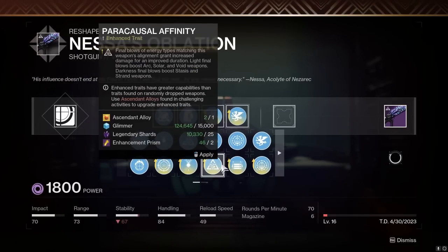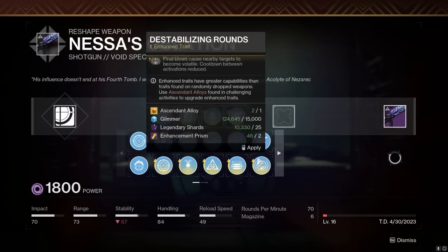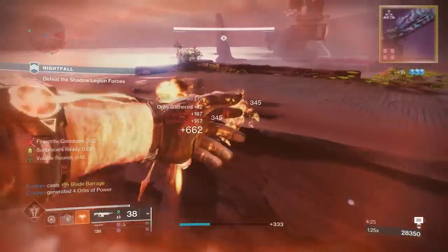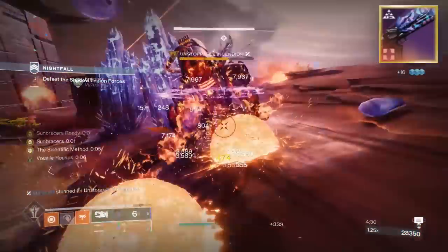Speaking of the fourth column, you've got Frenzy, Paracausal, Vorpal, Destabilizing Rounds, and even Focused Fury — a lot of good options here. It's really hard to go wrong, but I'm just going to go with the tried and true Vorpal Weapon. I feel like this would be a weapon that you'd probably want to have multiple copies of with different rolls, just depending on the situation at hand.